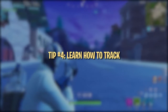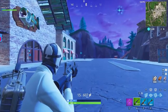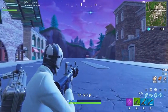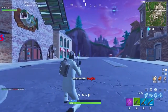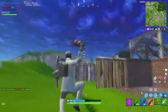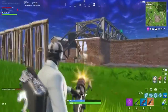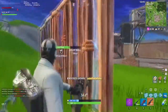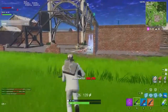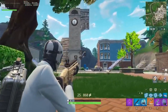Tracking is an aiming technique that refers to keeping your crosshairs on a moving target. It's a huge part of aiming with weapons like ARs and SMGs. Being able to accurately track enemies with your crosshairs will drastically increase the amount of shots you hit. When tracking an opponent, really focus on trying to keep your crosshair centered on the enemy at all times. Try to maintain as much focus as possible on crosshair placement. On PC, lowering your sensitivity can help a ton with successfully tracking moving opponents.